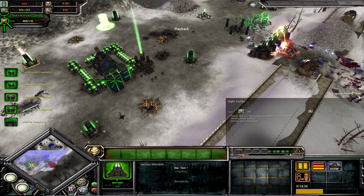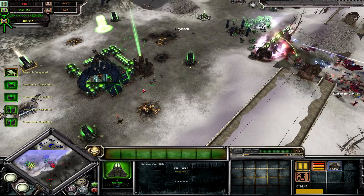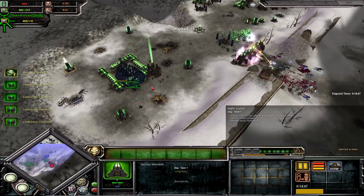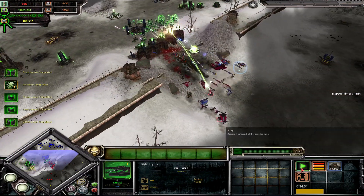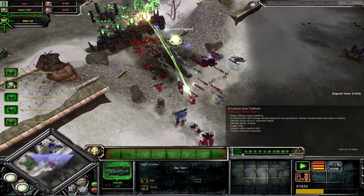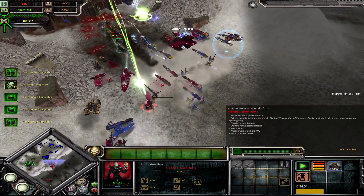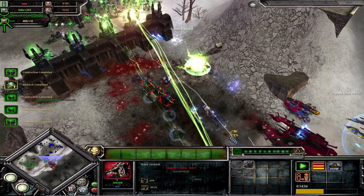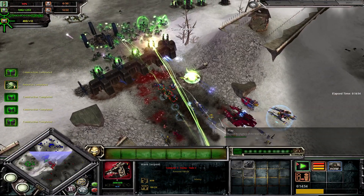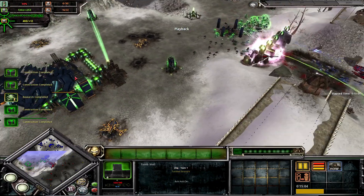Night Scythe — this is my unit of choice before I go for the win. Why Night Scythe? The enemy's main threat: Guardians, Seer Council, Storm Guardians are not really a threat. What is a threat is all of these platforms and vehicles — they do really good anti-structure damage, so they need to be dealt with. Immortals are too slow and Eldar have a habit of pulling back their units when they get low.